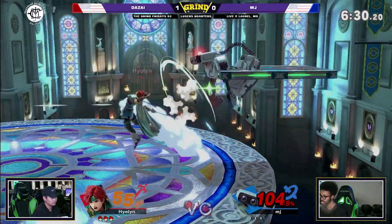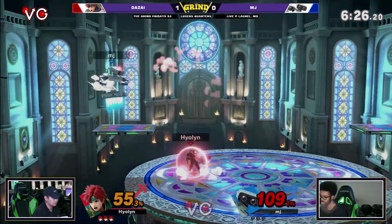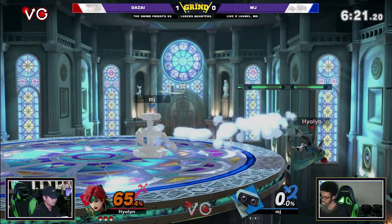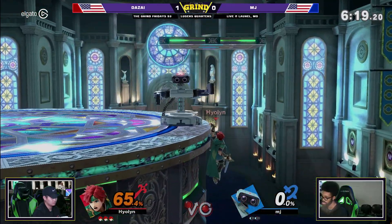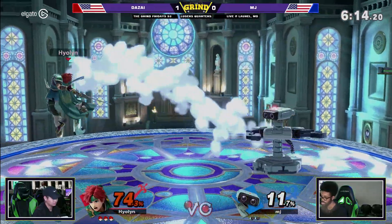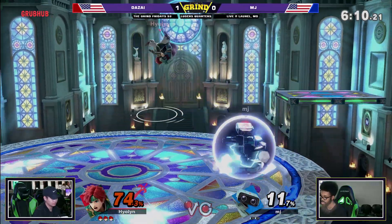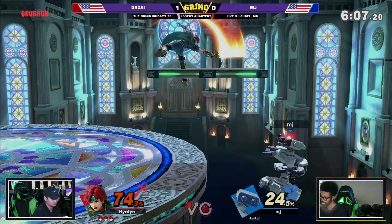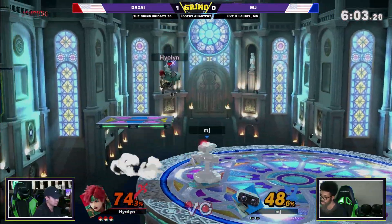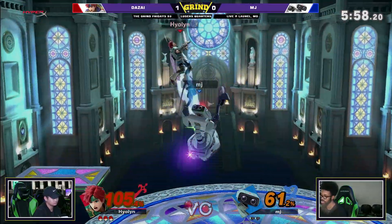Reaction is a big part of it. MJ seemed to be reacting a little bit slowly today — after his last game with Dexter where he caught one Wolf side B with his own side B, he's been a little slow on pressing down airs and a little slow on catching the jab locks. It's not mental damage, it's just that he's not moving as quickly as he needs to for the edge guards. Fingers crossed — I'm definitely rooting for you, MJ. Much love to Desai too, but you always root for the underdog, and Desai's definitely overpowered.